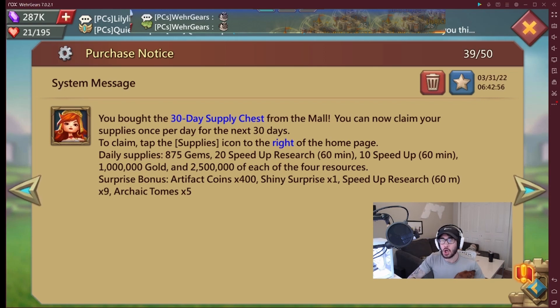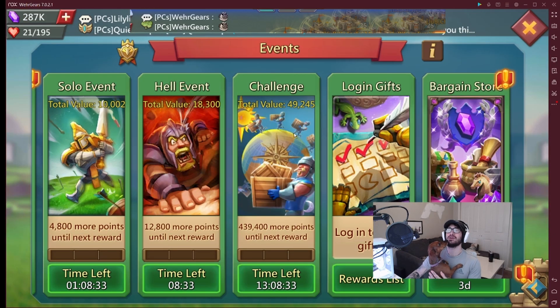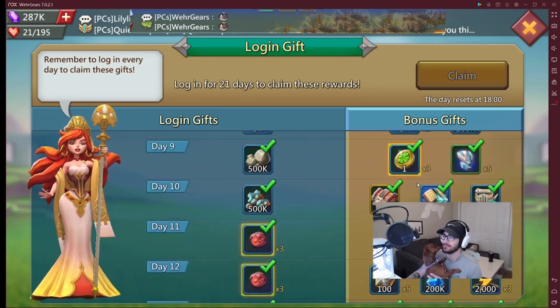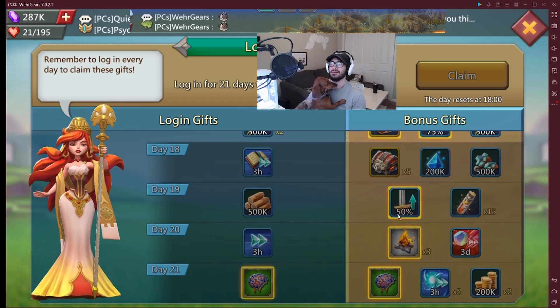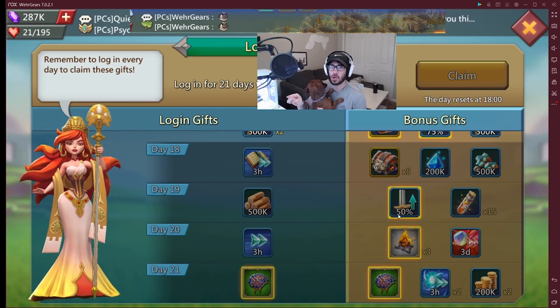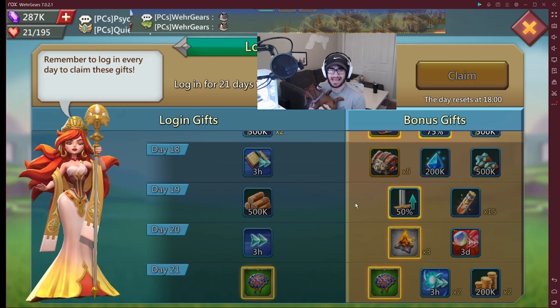The next thing is the login bonus — you can get some coins there. Mine hasn't updated so I can't say definitively whether you can get them that way, but make sure you check your login bonus. It's the bonus gift on the side, and you could potentially purchase some through there.